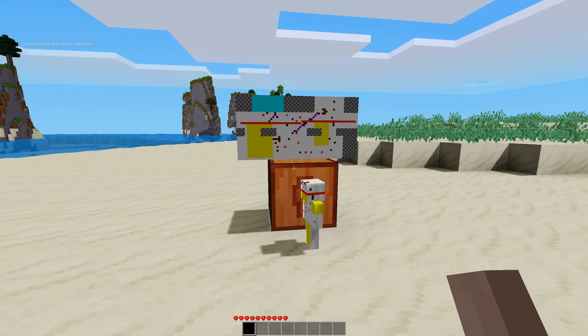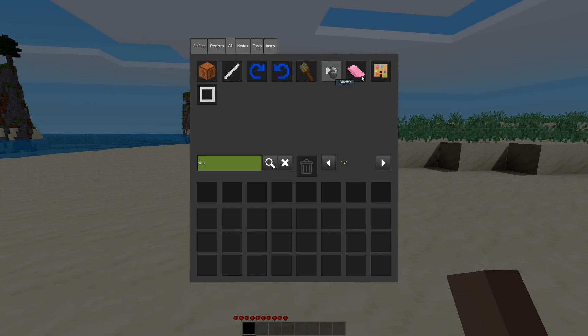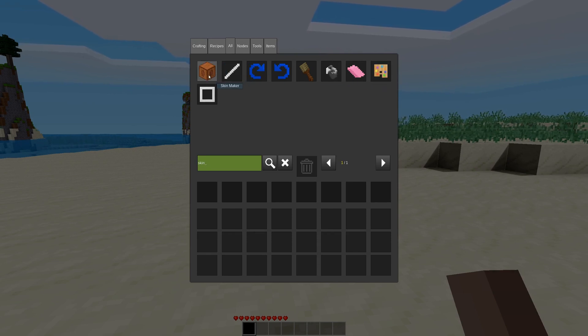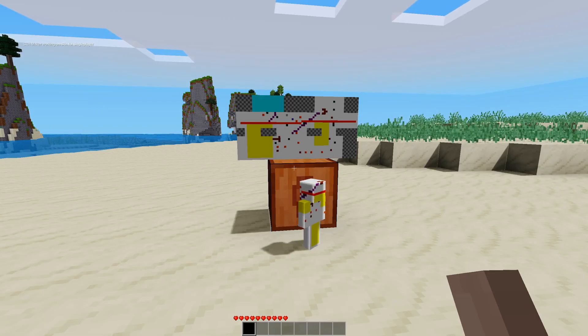So to get started, we have a handful of items that the mod adds. SkinMaker is the spot where you do everything, and then you have all the different tools. Please note, you should not take these tools out of the creative inventory — evidently that can make stuff not work very well.